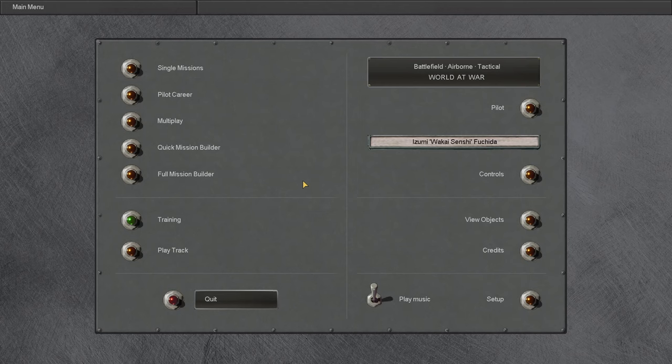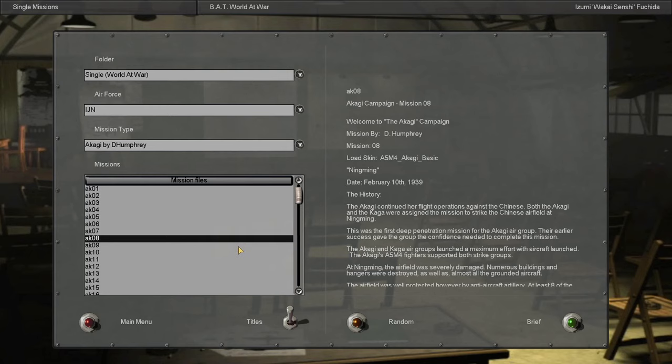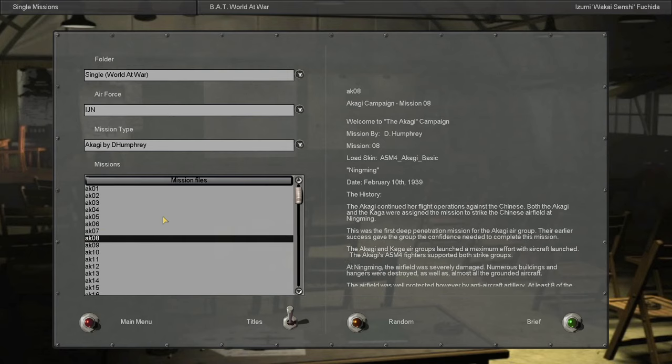It's going to be a little different than what I've been doing, as we will not be starting this career with a dynamic campaign. Instead, I will be using select missions from a static campaign created by Dee Humphrey called the Akagi. I have the eighth mission of this static campaign selected, and this is the first mission with an A5M4 that I could get working, because I tried loading the first mission and it bugged out. The next mission that actually has a fighter as the player aircraft is the eighth mission, and in this mission we will be flying an A5M4 in the Chinese theater, flying it off of the Akagi.